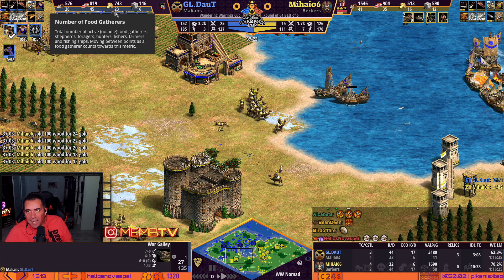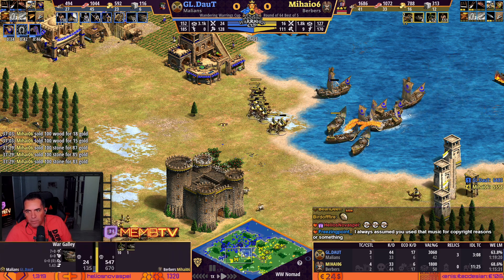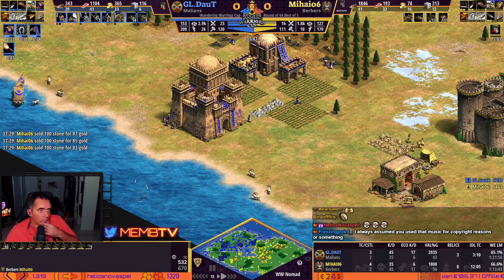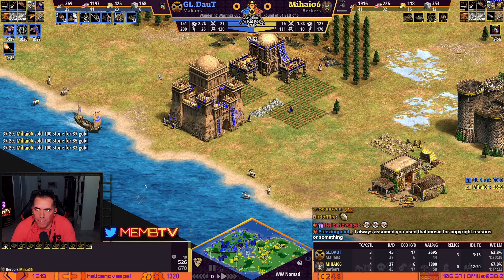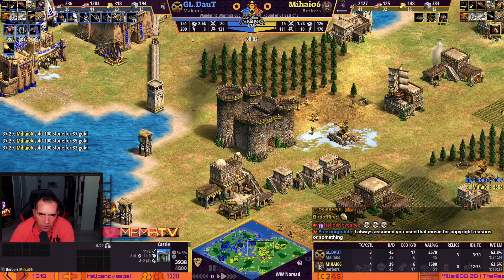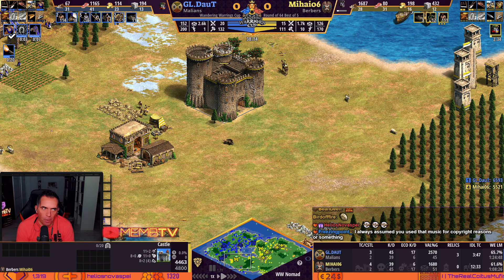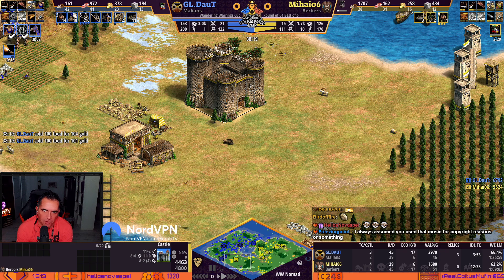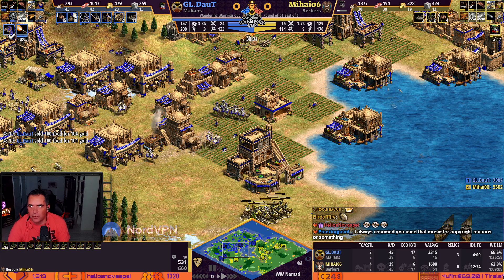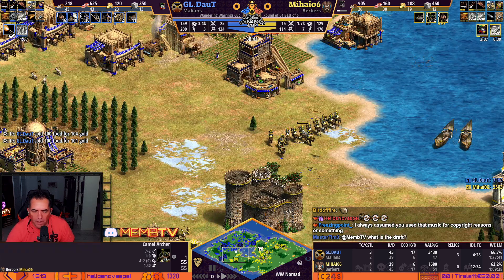Look at the economy guys — his economy is insane. He can go up to Imperial. Yellow is about to go up — handed 11 villagers. Why is he wasting units there? Look at that TC — it's sick. He's not on the way to Imperial, he still has 111 villagers. But this is a trap already doing the job and taking this castle. The score difference is 1000. Those camel archers trying to kill — no ballistics, no bloodlines, no armor, no thumbring — nothing. Just the plus two attack. Those camel archers are very strong.